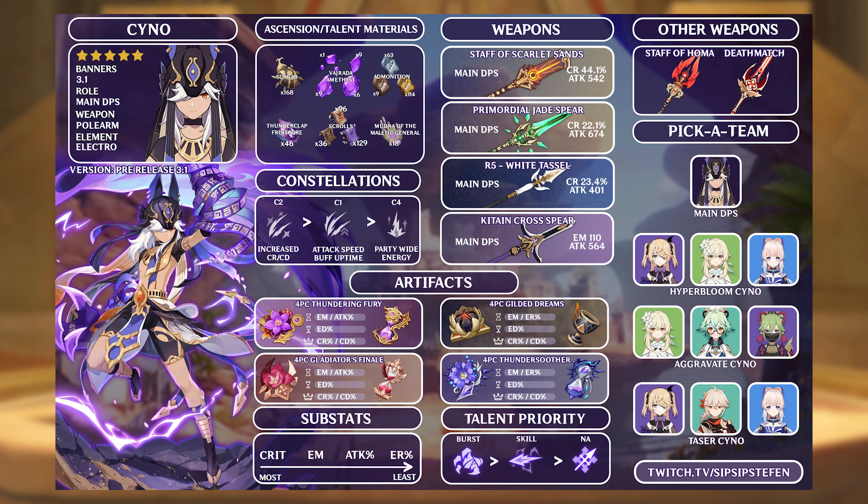That wraps up our entire beta guide on Cyno. Get pre-farming, but please keep in mind this is all subject to change. For a full updated guide, wait for the release of 3.1 and check out our Discord linked in the bio where finalized guides will be posted. There's also a Twitter link below with an image of this guide you can download to view on your own time. If you have any questions, feel free to come hang out with me on Twitch to ask. If you like this new series, let me know with a like, subscribe, and comment, and I'll hopefully see you in the next one if HoYoverse allows it.